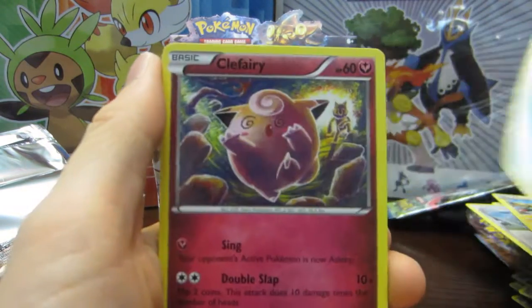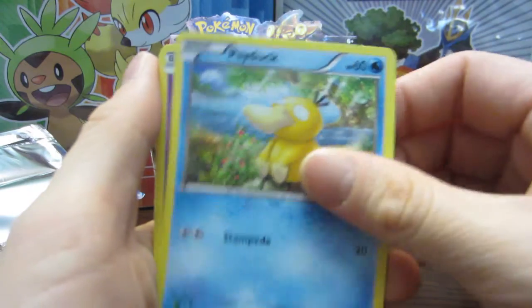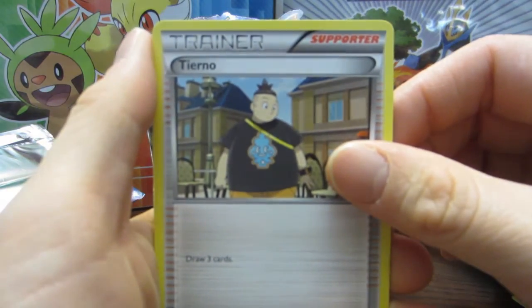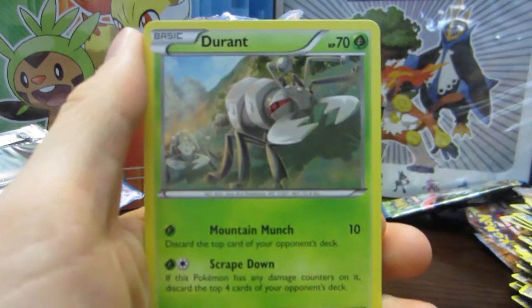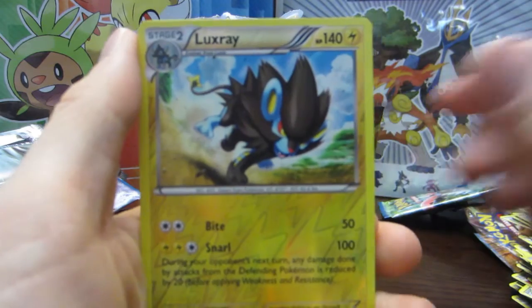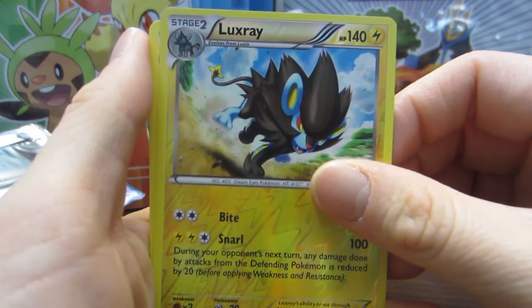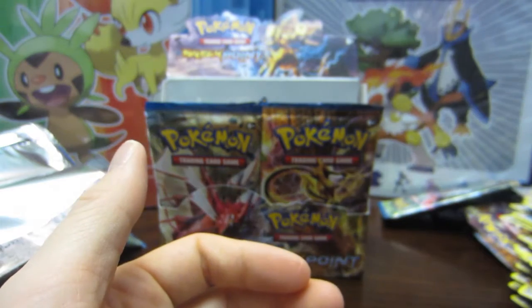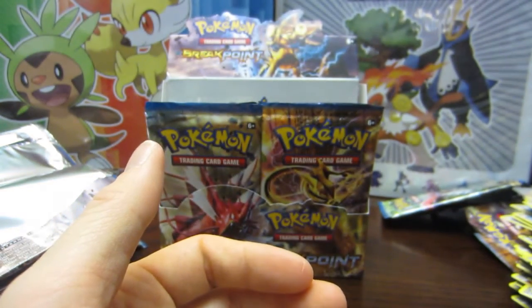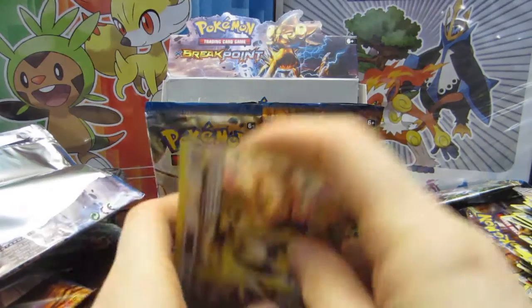Drowzee, Slowpoke, Clefairy, Psyduck, Phantump, Tyrogue, Doublade, Durant — oh my gosh — an Elixir, and a Drapion. That was not bad for the first half of the box!